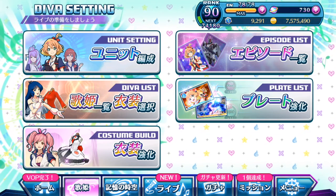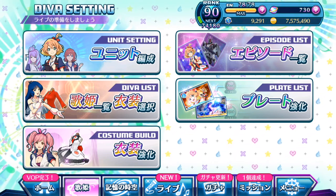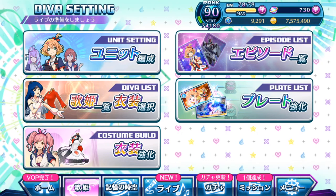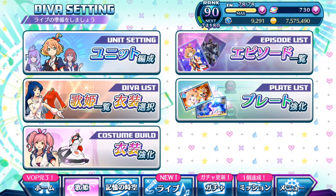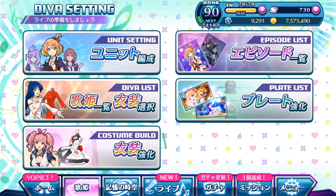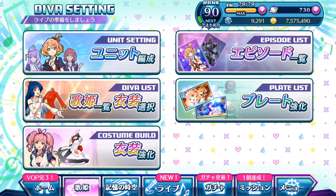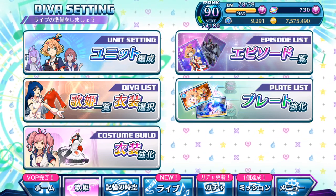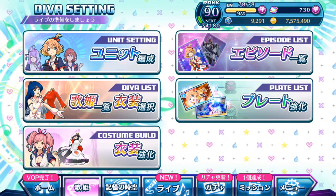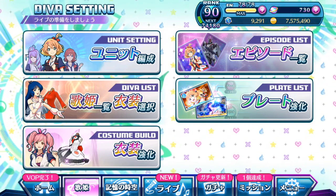That really depends on how well you know your episode plates, the skills, and the specialization. If you guys have been paying attention to all my gacha videos in the past, I have been explaining what the episode plate is capable of - its life skill, its center skill, its active skill, and special notes. If you've been paying attention to those details, you'll probably want to keep in mind which episode plates you want to fully evolve from a five-star to a six-star to benefit yourself in high score challenges and mission clearing.